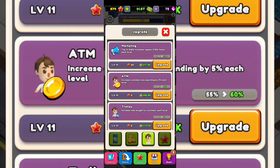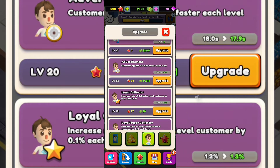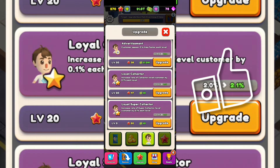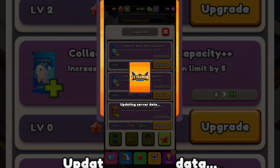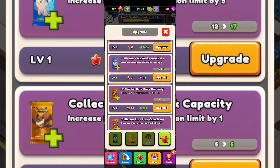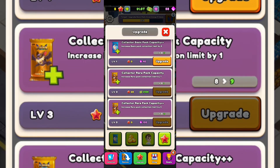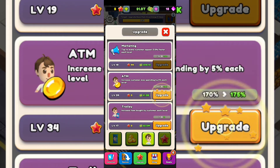You can upgrade marketing, the ATM, and increase items bought by customers each level — definitely upgrade these. You can also put money into some of them. Loyal supply and super collector increase the collection rate. The 'basic pack capacity' upgrade increases the basic pack collection limit by one, and there's a gemstone upgrade that increases it by five — that's quite cool. Don't forget to do the upgrades because they definitely matter.